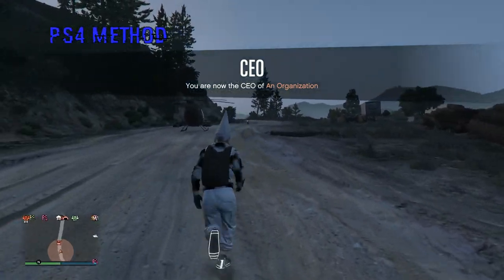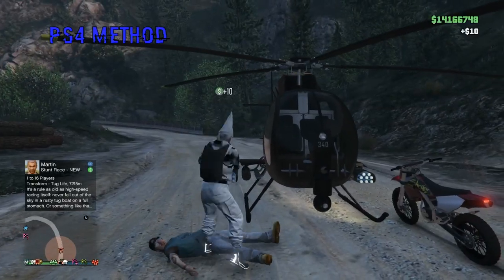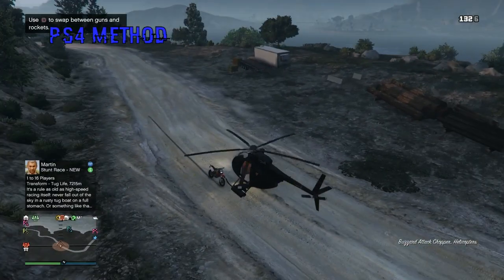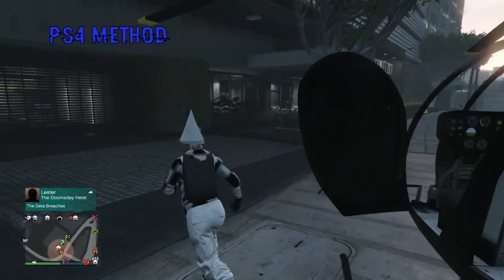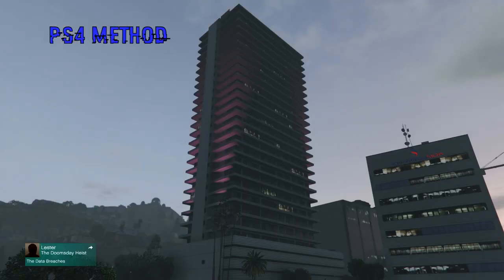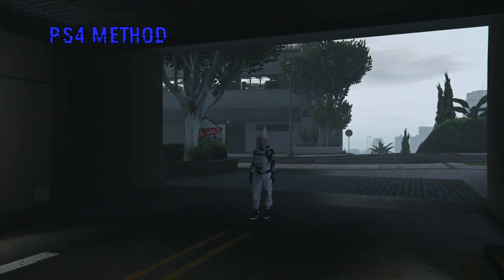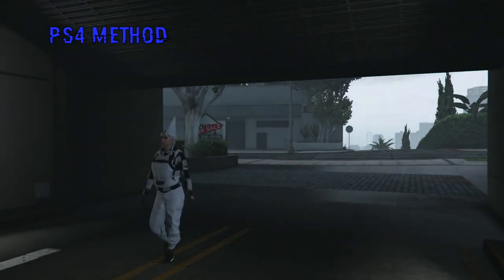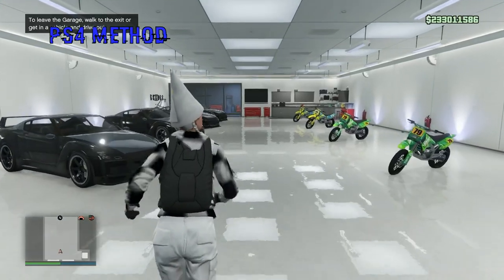I recommend getting a buzzard — it's much easier and more convenient. Fly over to that 10-car garage that should be full of RH8s with a BMX bike in it. Make sure the garage you're using is at the top of your mechanic's list — when you call up your mechanic and he has a list of garages, you want the 10-car garage to be first on the list.